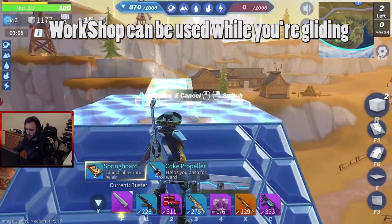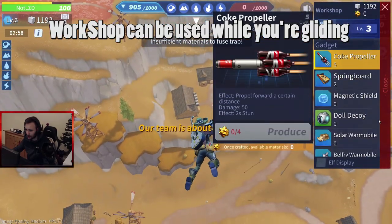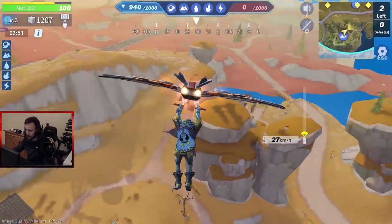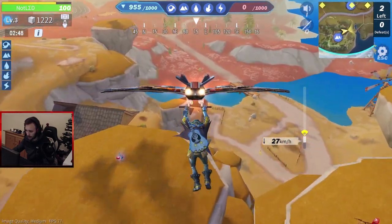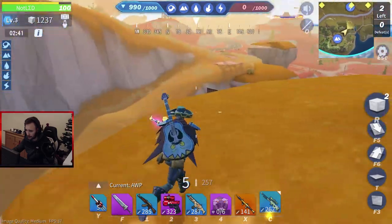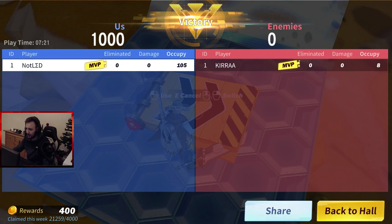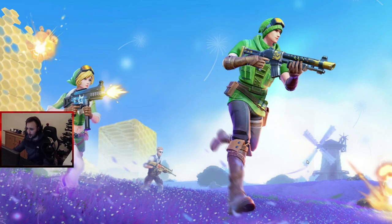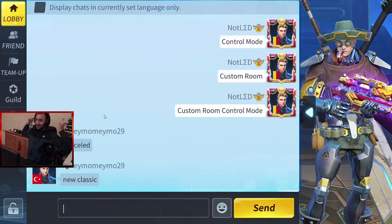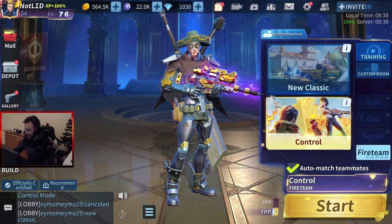I wanted to check something else - if I can use... oh yeah, now I can crop while I'm using the springboard. I cannot close it now. There you go. Zero kills, but I occupied many zones. GG! So I tried to do a custom room control mode but it didn't work out very well. Anyway, nice mode boys, nice control mode.